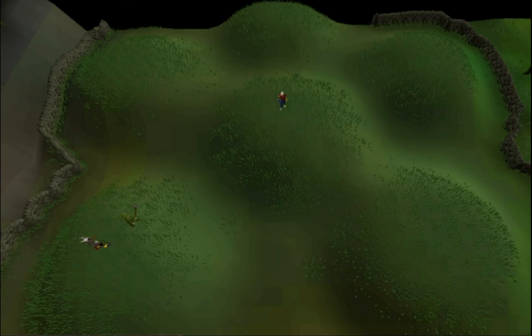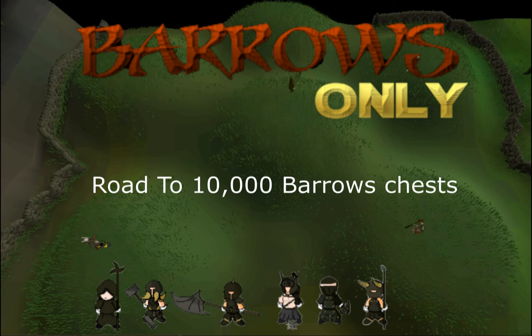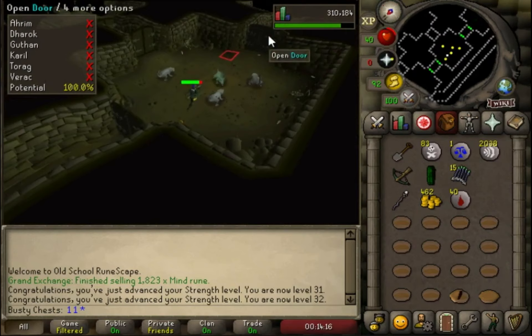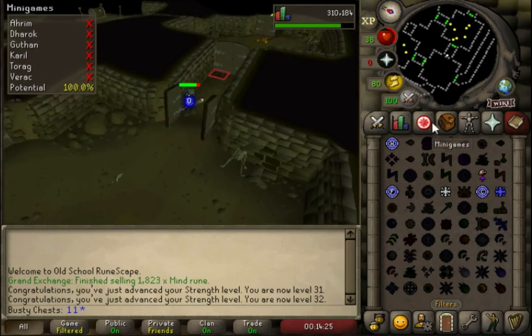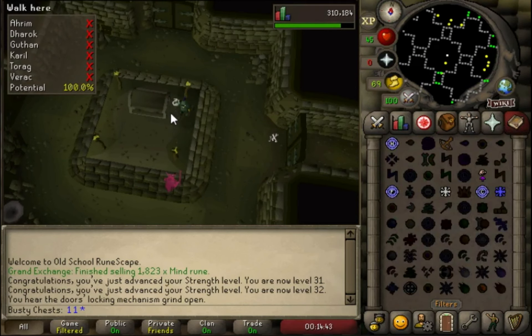Hello and welcome to the Barrows-only RuneScape account. We're on a journey to 10,000 Barrows chests without ever gaining experience or gold anywhere else. In the previous episode we finally got the base combat stats out of the way — we went from 5 attack up to level 30, and from 1 strength to 30 strength, so we can now consistently hit on these creatures, which is good.